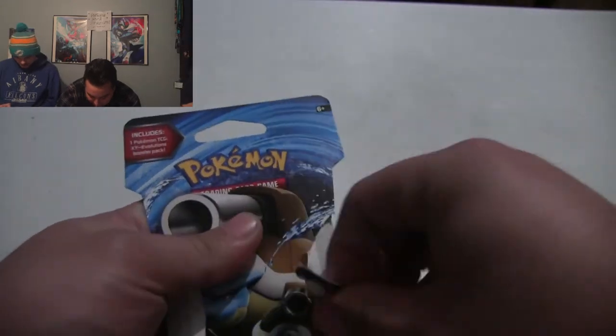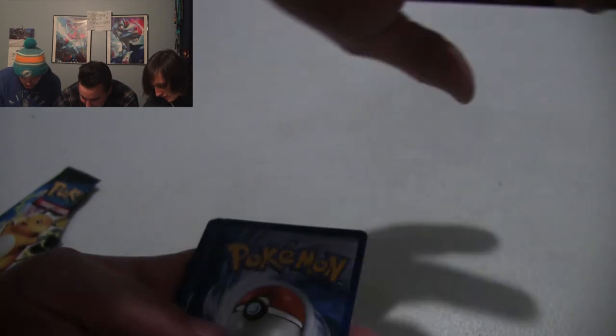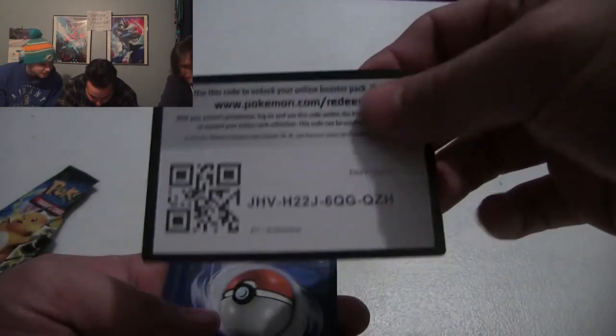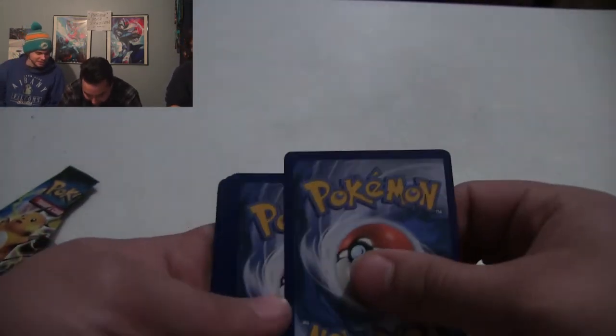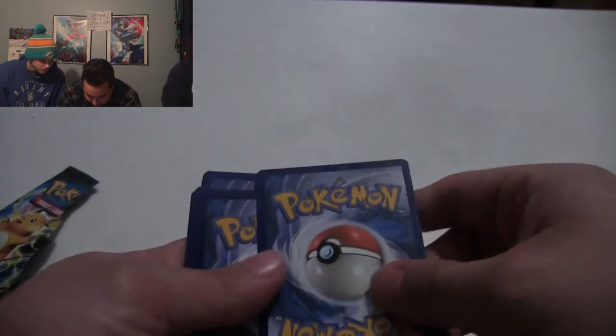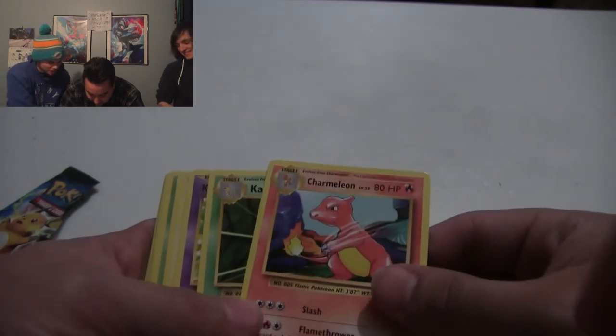I got myself a Mega Blastoise, because Blastoise is my boy. I thought that was the regular Blastoise - I didn't even know it was the Mega one. Yeah, it's the Mega Evolution Blastoise. And we got ourselves a Raichu trading card game code card. You guys can have that for your digital trading card game. Yeah, nobody's gonna redeem that.